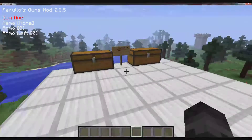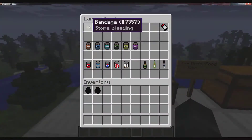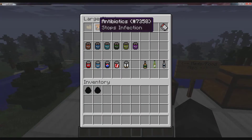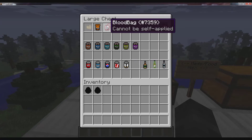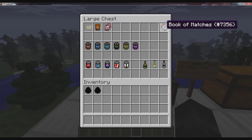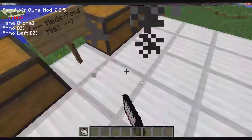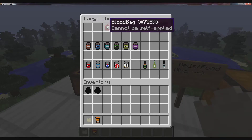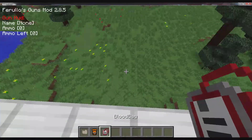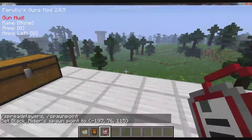This is the medication. We have bandages, antibiotics, budget antibiotics, and a blood pack which cannot be self-applied - you have to be playing multiplayer for someone to give you blood. It's gonna restore all your hearts. I also have a book of matches which is pretty much flint and steel. These are all the food items. Let's check these first before we go on.